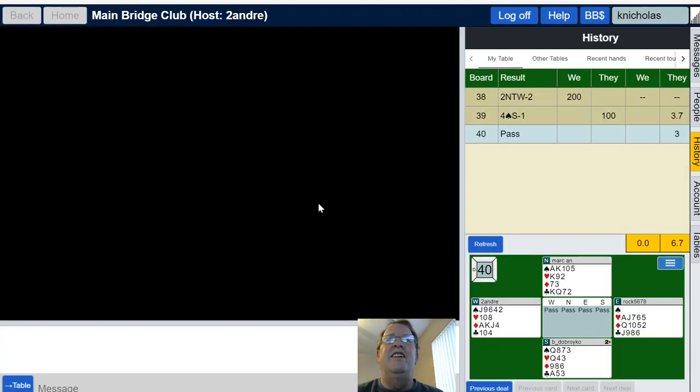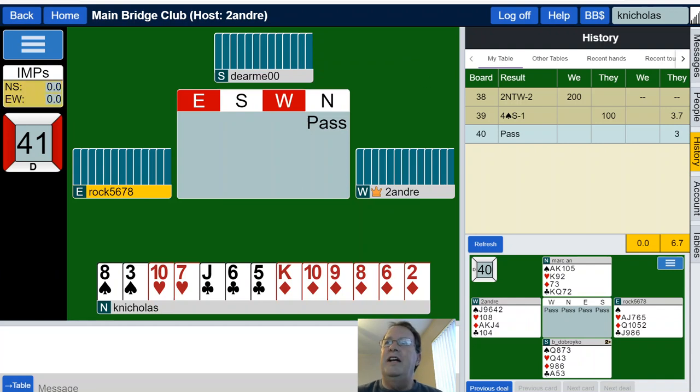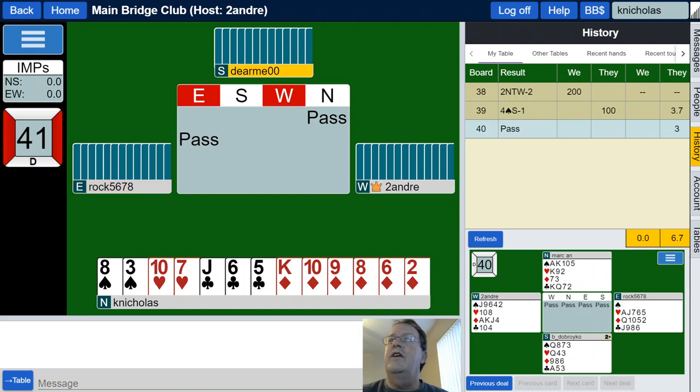Let's jump in, find ourselves a table and try to find somebody playing standard American yellow card-ish bridge. This looks like it will do just fine. Looks like this table kind of just started, and dear me is stuck with the pass. I have three, four high card points, so I will pass. I'll turn my volume down. I will not be adding a lot to this auction. With four high card points — the minimum opening is 12, the minimum responding is six.